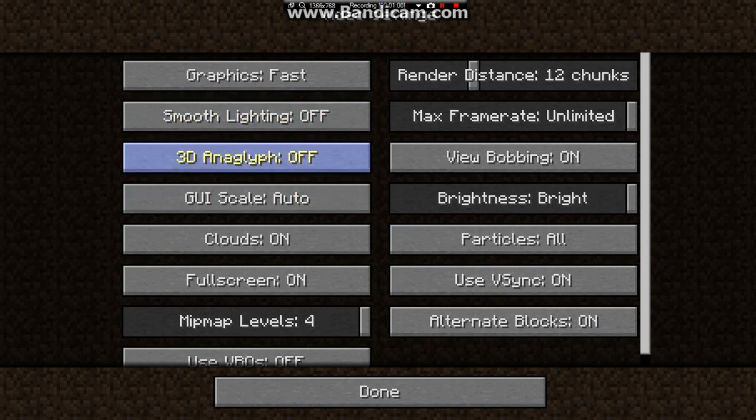Smooth Lighting — turn that off. It makes Minecraft look nice, these two things, but you want to enjoy the game, so you don't have time for that.